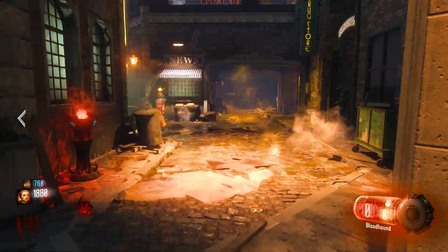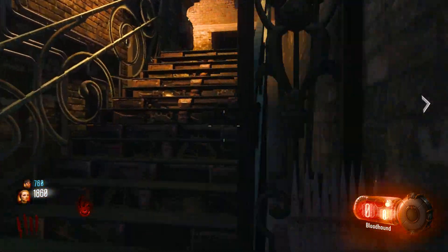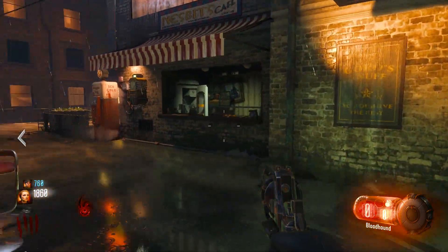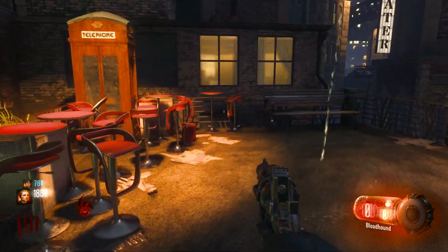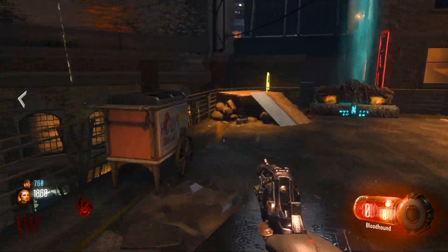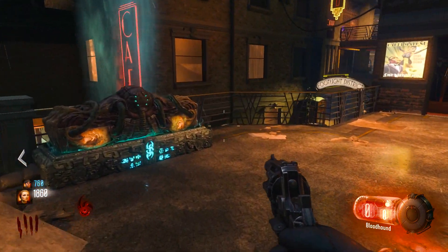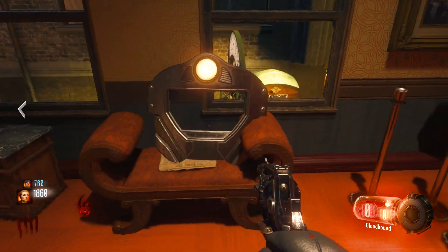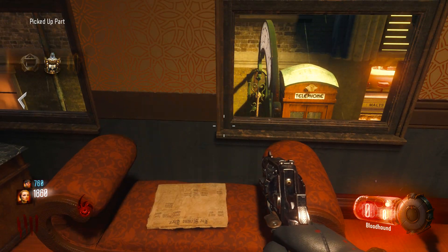We're going to go over to the Footlight. This part you can call the upper frame — it's got the little window in it. The eagle part is the lower frame of the shield, and this is the upper part. We're out here looking by the perk area; it could be here by Jug, or it could be in the next room. Remember, the perks do change positions. And there we go — there's the upper frame right there, it's got the big light on it.